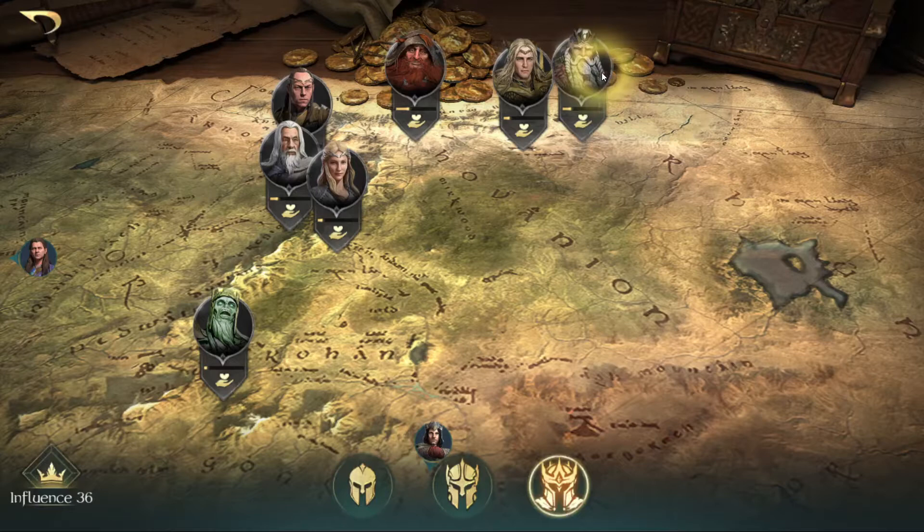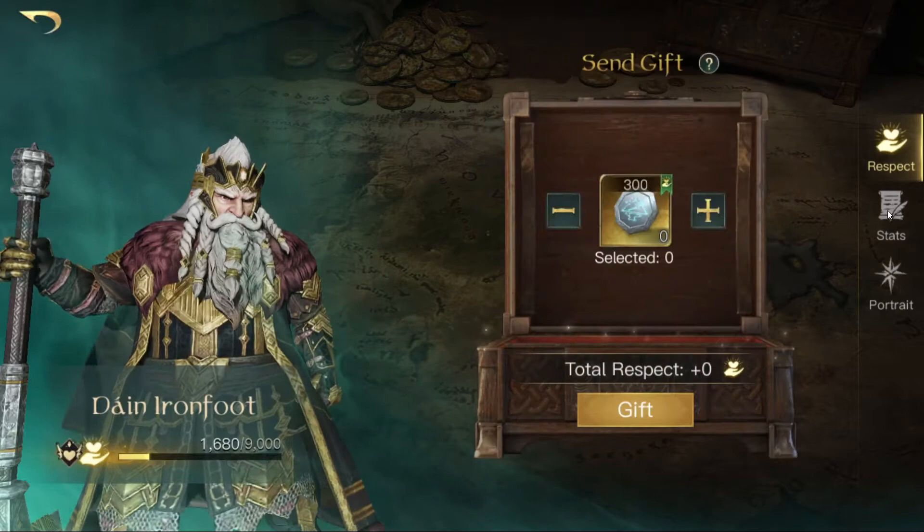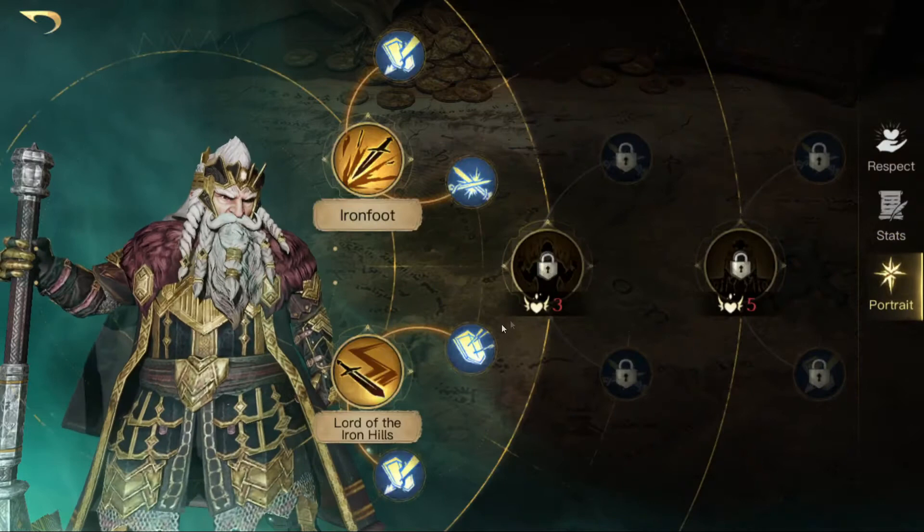Today we will talk about the last good side commando that is left: Dane Ironfoot. Dane Ironfoot is a warrior, so you get Might, you get skill points, and you get bonus physical damage, which is nice.